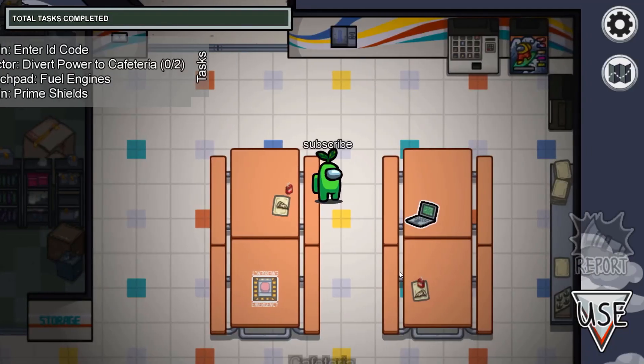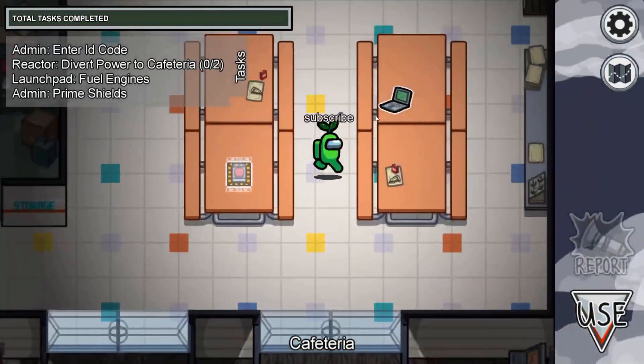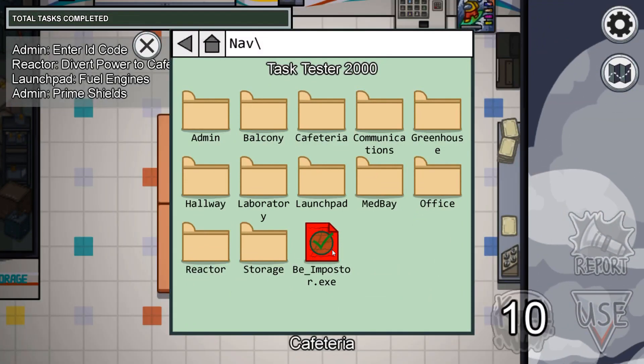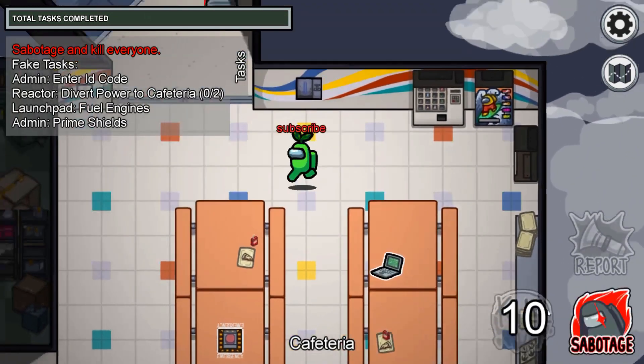So choose free play, choose a map, and then what you want to do is go over to the computer right here and then you have to choose bimpostor.exe. So you just select that and then just wait for the kill cooldown to go down all of the way.